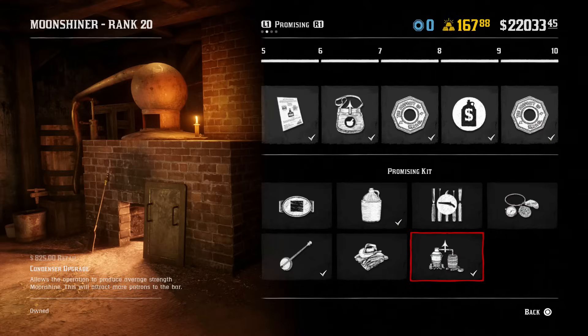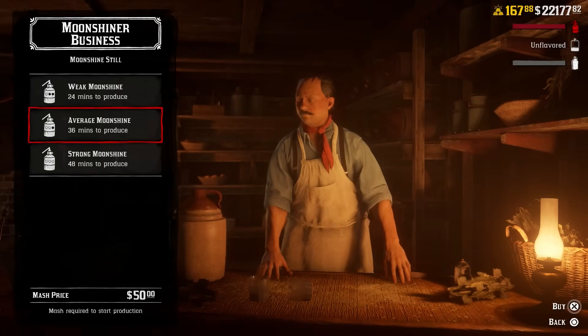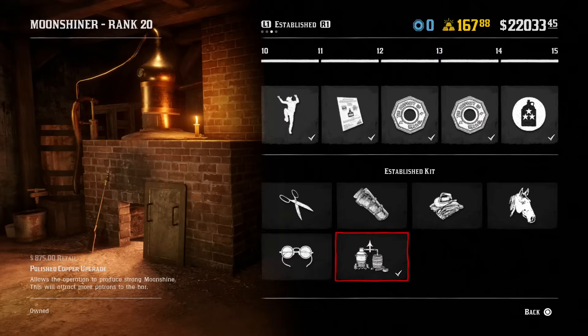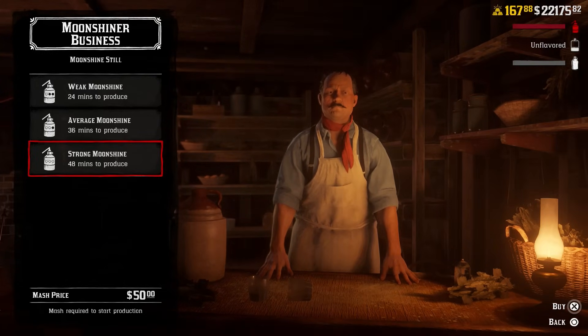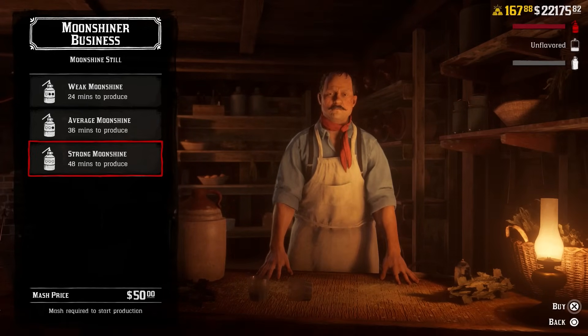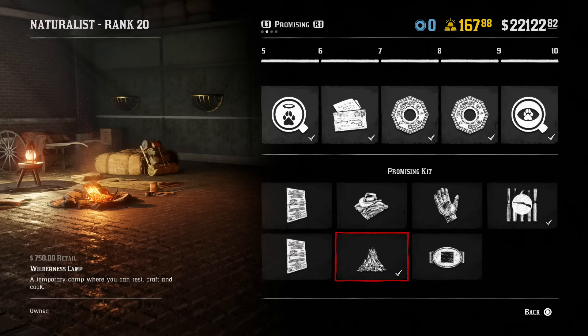At number 6, we have the Condenser Upgrade, which costs $825. This opens up average moonshine mash so you can charge more money for every moonshine sell you do. From this, you can go up to number 7, the Polished Copper Upgrade, which costs $875. This opens up strong moonshine mash so you can get the maximum price for moonshine. Unfortunately, you can't skip the Condenser Upgrade and go straight to the Polished Copper Upgrade — you must get the Condenser Upgrade first.